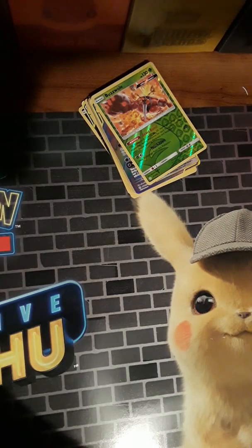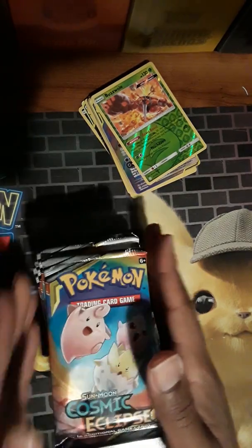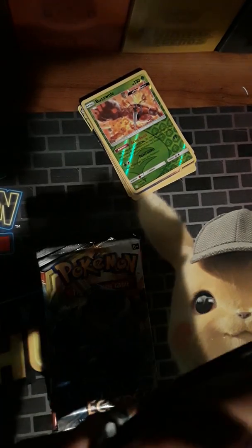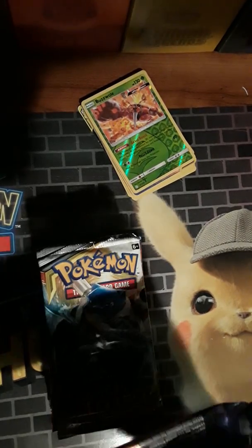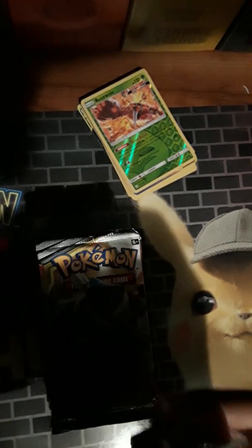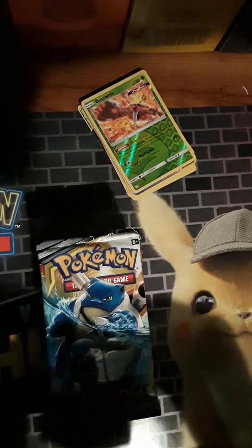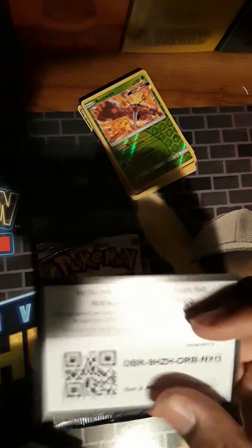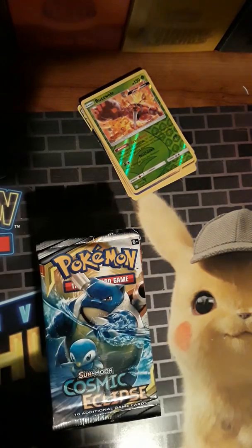Now we're on to the booster box - I'll split it roughly in half. In the deck I run that has seen decent success, it's dark and psychic. There is psychic recharge so it's got Malamar in it. Starting out good again - white coat card on top.